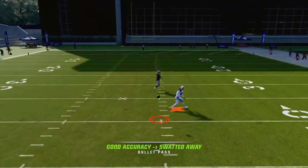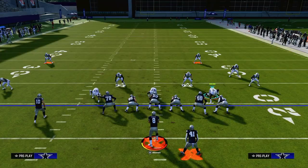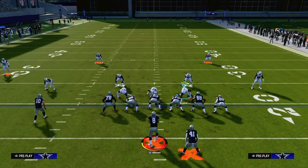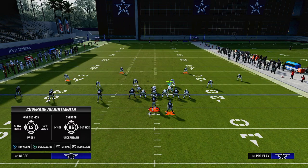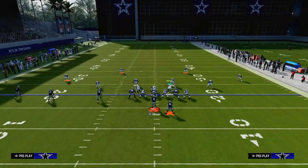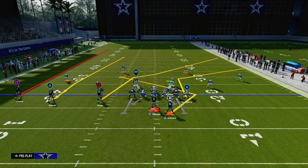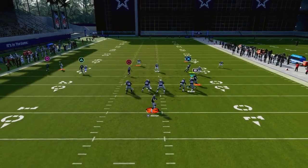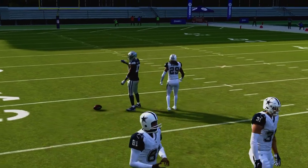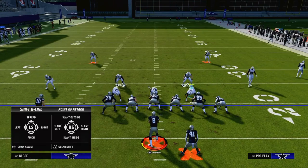What this coverage concept does a really good job of is it eliminates two of the best receivers in a trips tight end formation — the outside receiver and the inside trips receiver. When you utilize this man coverage on the number two trips receiver, it's really good for stopping plays such as verticals. A lot of people like to run verticals and they're going to try to snap-throw the Y route, but when you man this up, he's going to play it pretty well, giving you a good chance to stop a lot of things that trips tight end sets are going to do.